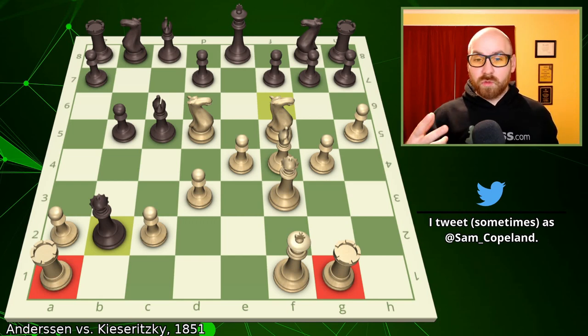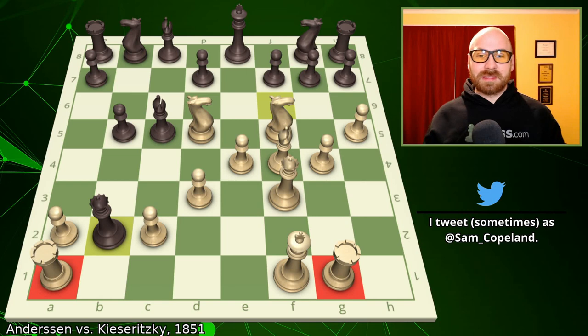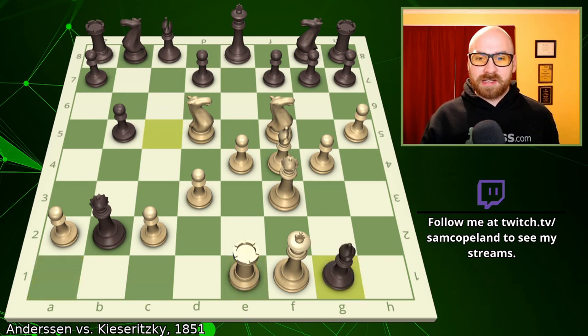This is thrilling, and it is why this game is famous — but this may not be the correct decision. In this position, if you simply save the rook on a1 with the move rook to e1, you have a crushing position. You're down a piece, but it doesn't really matter, and Black is not able to capture the rook on g1. If bishop takes g1, then White has a very nice winning continuation.